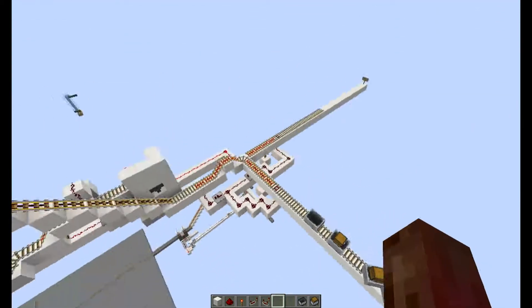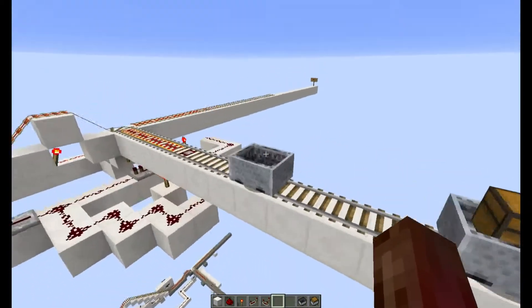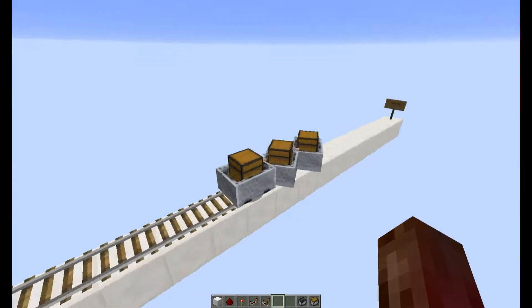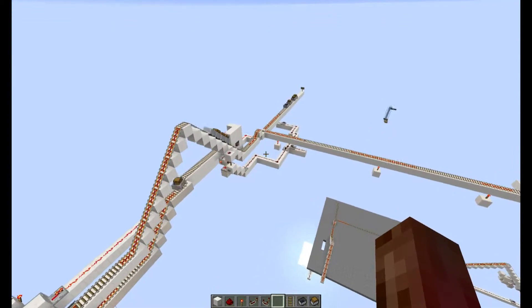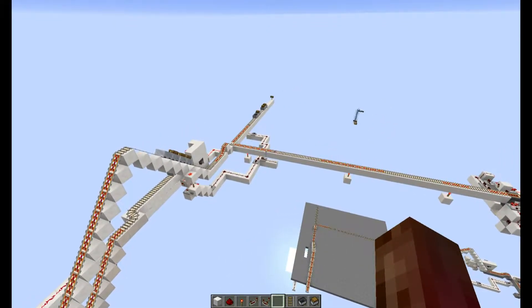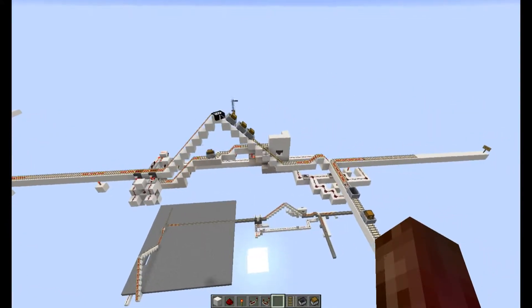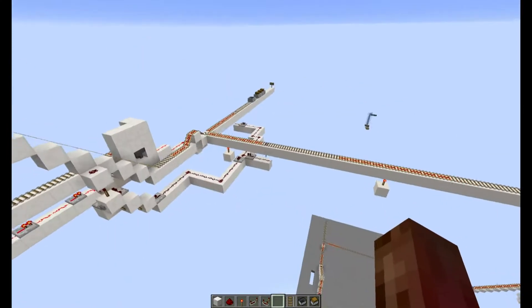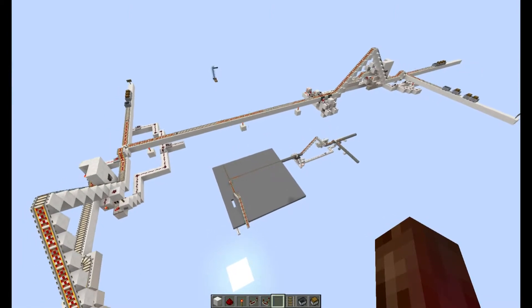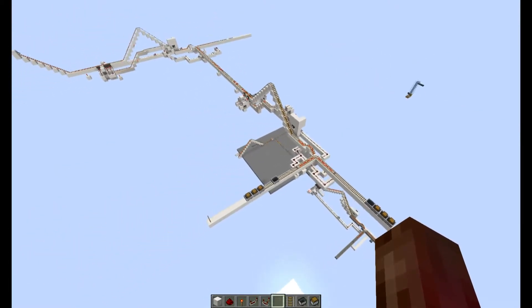There it goes - station number two. We just gave it the decision over there to go to station number two, and it crossed over two intersections without us having to push any buttons. This is super convenient, especially when you're going over long maps and you want to just AFK. This is completely self-contained - all the information is in the train itself. All three of our stations have had their trains end up at the proper destination, so you can see this works.